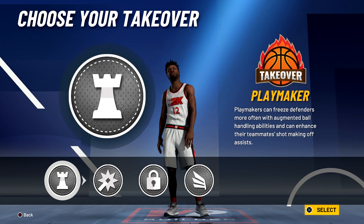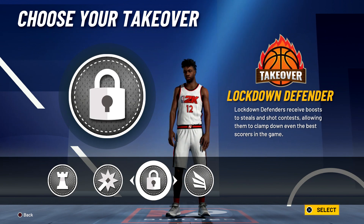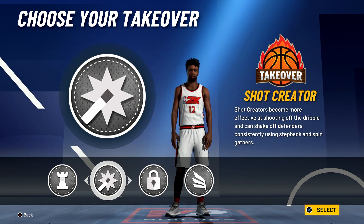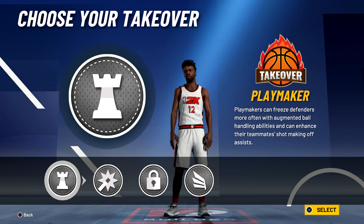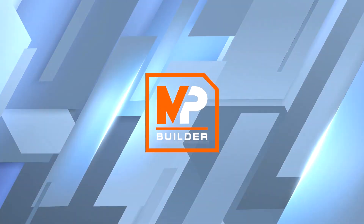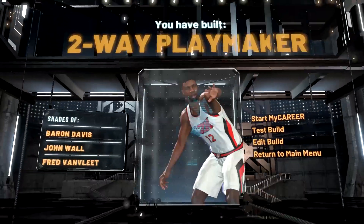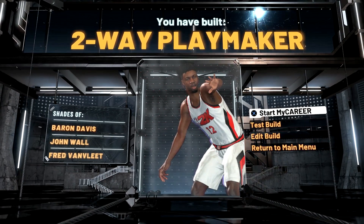For the takeover, you could go with, realistically speaking, either the playmaking takeover, the lockdown defender takeover, or even the shot creator takeover. But he was best known as a playmaker, so I'm going to go with the playmaking takeover. And the build is complete — you have built a two-way playmaker, shades of Baron Davis, John Wall, and Fred VanVleet.